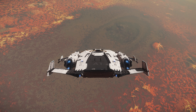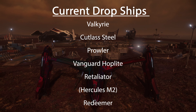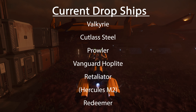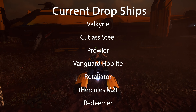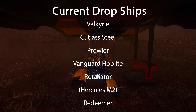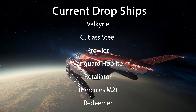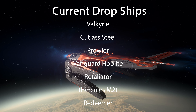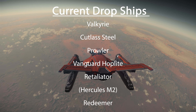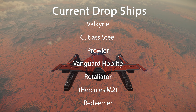These are the official dropships currently in-game: the Valkyrie, the Cutlass Steel, the Prowler, the Vanguard Hoplite, and the Retaliator. The Retaliator does have a front dropship module — it's not in-game yet, but we can still use it as a dropship. And the Hercules M2, which is a vehicle dropship, we will not be testing in this video. The last ship is the Redeemer, which was originally conceived as a dropship but ended up as a heavy gunship. It is still an excellent small-party dropship, so we will be adding it to our comparison.